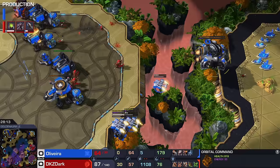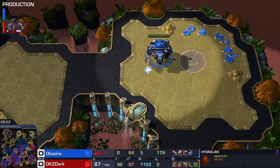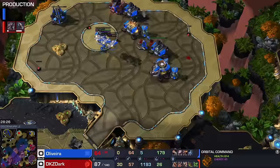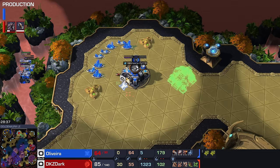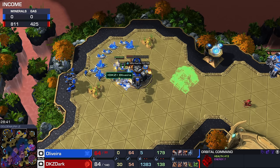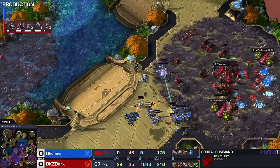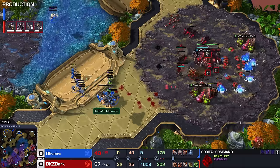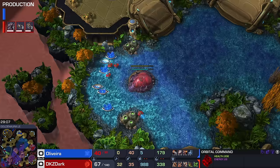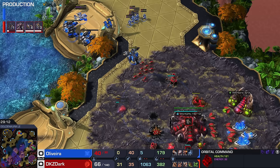We do have some other Terran units now available. That Burrow upgrade is coming in so handy — we very rarely see it being used. Burrow is just not a very common upgrade to get, but a lot of Zerg players will get it at some point. It turns out to be absolute gold in this particular match. Keep in mind, this is just game number one. The Orbital Command is now burning — that's huge. We don't have an SCV. We do have another Command Center — maybe we can morph it into an Orbital Command. That Hydra has been tasked with killing that Command Center, but it's not going to happen.